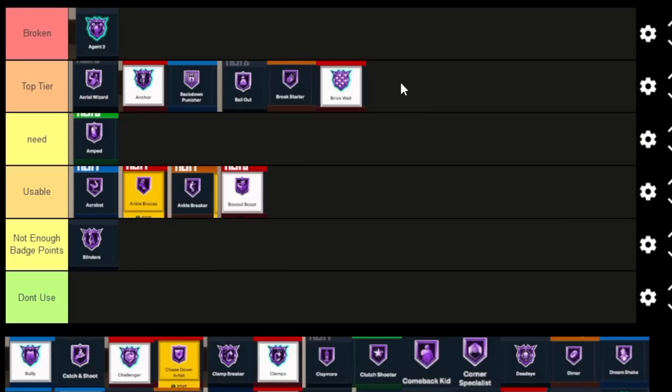Brick Wall is a Top Tier badge — we all know how much it does. It drains energy, sets the best screens, and helps you not get backed down in the post. Brick Wall is one of the best it's been in a while. With the nerf to speed boosting, they brought Brick Wall back to the old days where getting hit by a screen really hits hard.